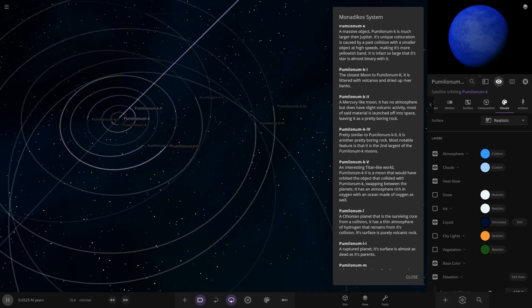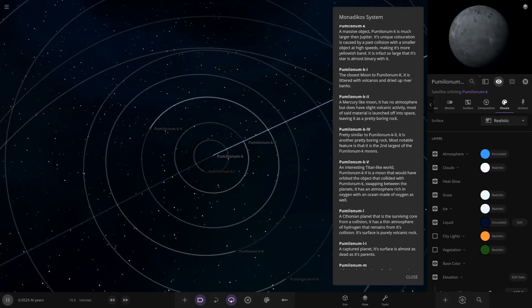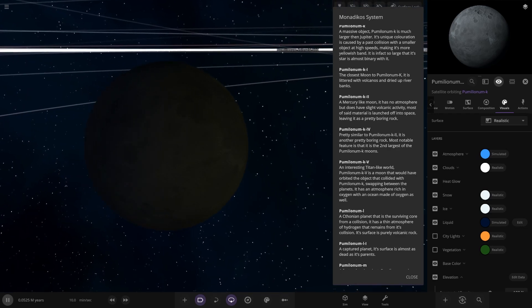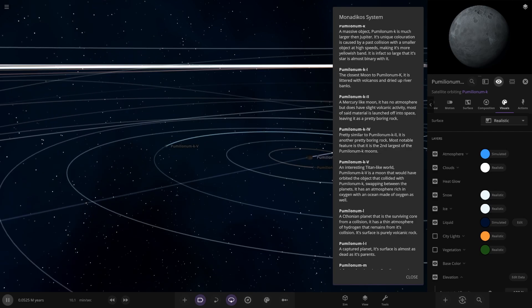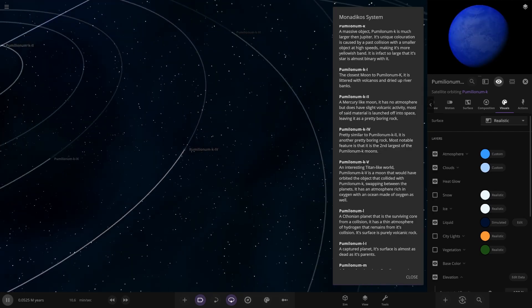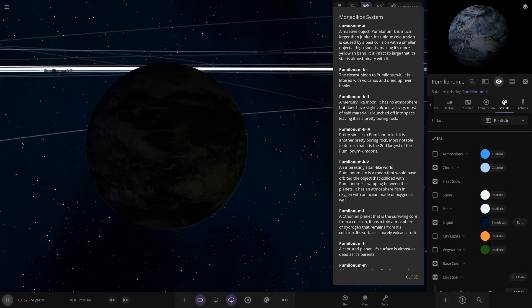So now we're heading to V - or five. There it is, V is closer than IV. An interesting Titan-like moon - I wonder if he's got these the wrong way around. I reckon the one we just looked at should be V and this one should be the Titan one. It has an atmosphere rich in oxygen, as well as an ocean made of oxygen as well. Yeah, it definitely makes more sense with that description. Kind of all in random order, those Roman numerals.